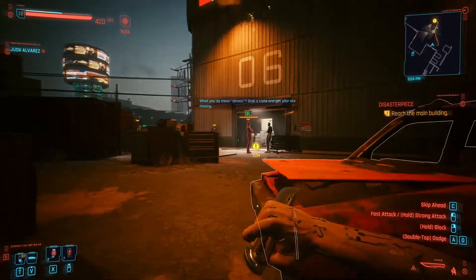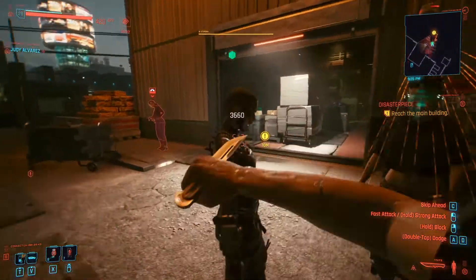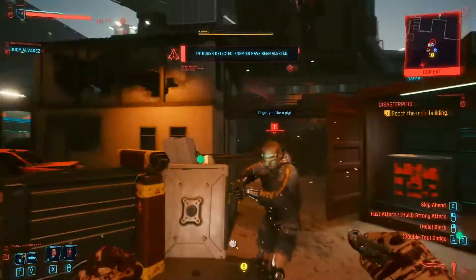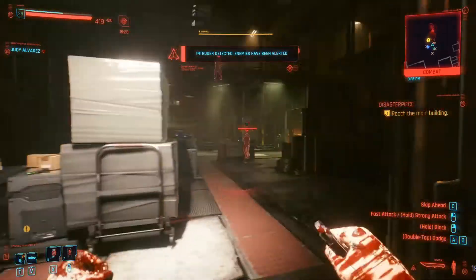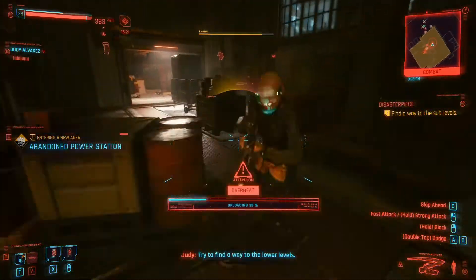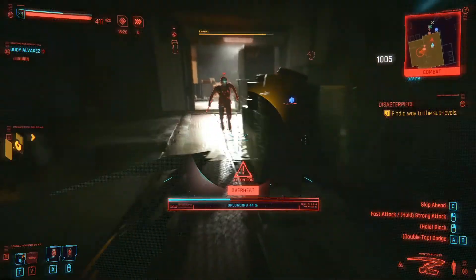Almost. Grab a crate and get your ass moving. It's my break. I've got you like a pig. Got the blueprint. Be there in a sec. Try to find a way to go. Stop!